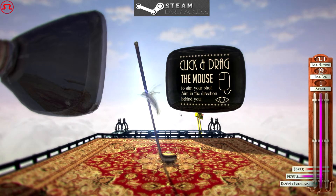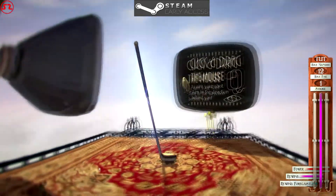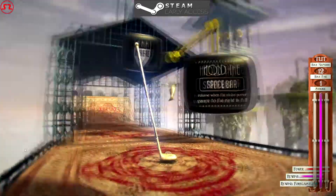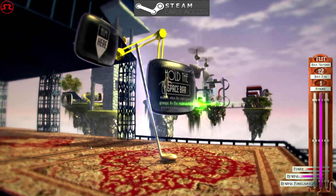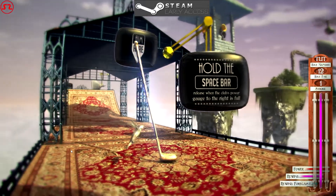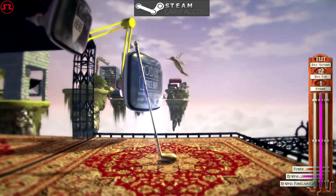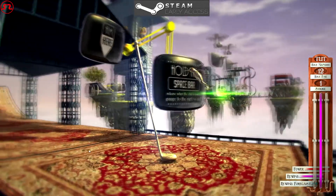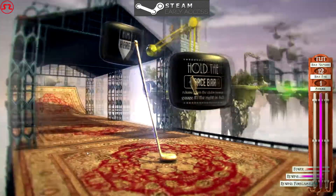So pretty much this is the tutorial hole — it's teaching you how to play the game, where to aim, and all that stuff. It's got full rotation so you can rotate where you want to aim. As you can see it's a steampunk-type game. The game does get pretty insane — I mean this hole doesn't look like the easiest thing, but compared to some of the holes I've played, this is by far one of the easier ones.